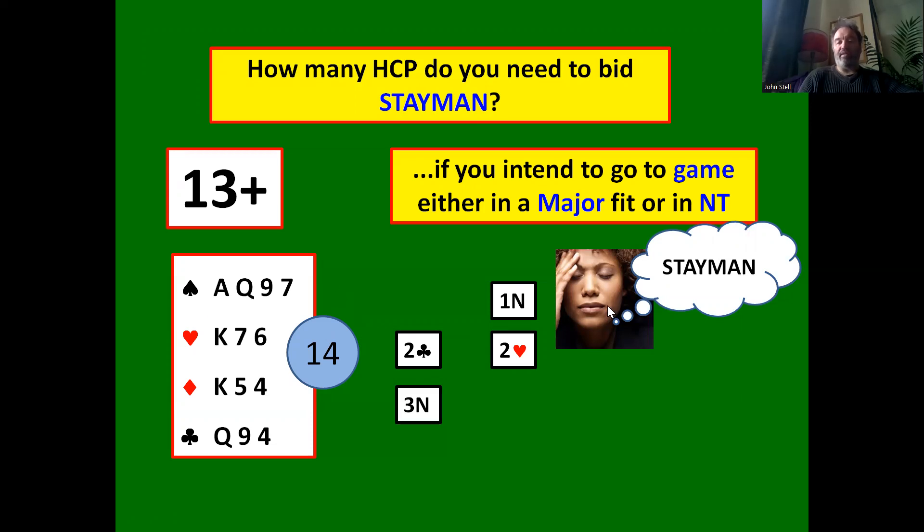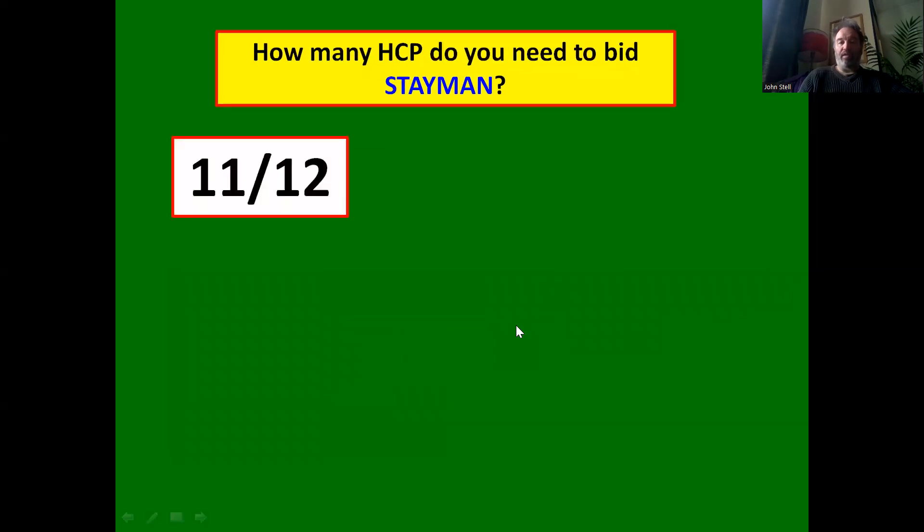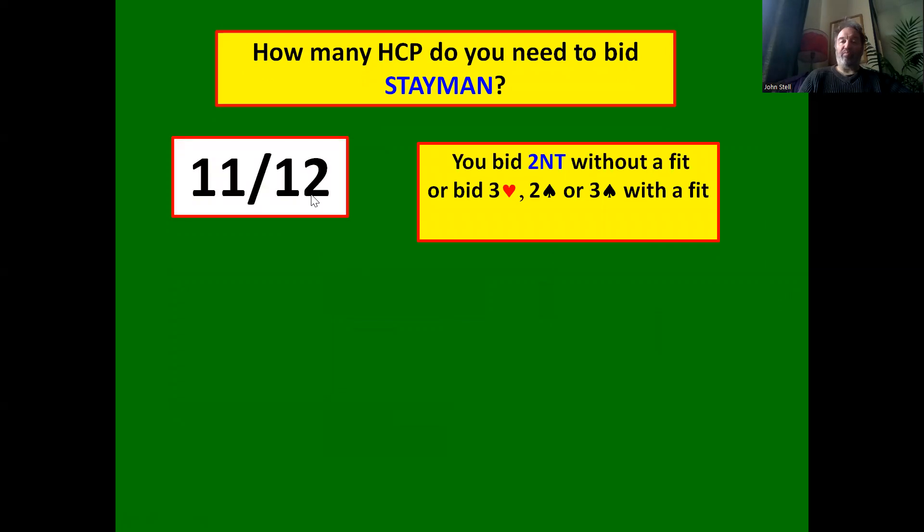So if opener has four hearts and four spades, they can pull three no trumps and bid four spades. If they don't have four spades, they can simply leave it in three no trumps, which should be a perfectly good contract. With 14 points opposite your 12, you've got 26 between the two hands — enough points for game.